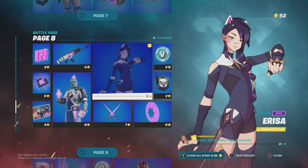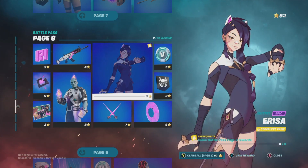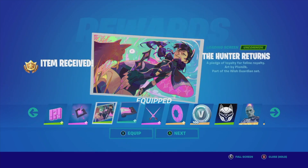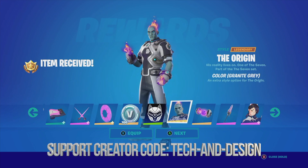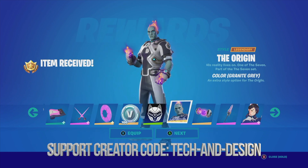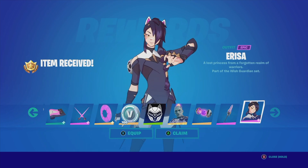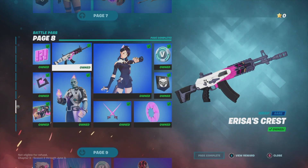The main thing on page eight is unlocking this skin, and there's another style for it as well. Let's claim the entire page. Equipping everything from within here, which includes some V-Bucks, and this awesome style — I actually prefer this style over the other one. There's also this back bling which is pretty neat, and finally we're going to get this awesome skin, Erisa. We can go back and take a look at it.